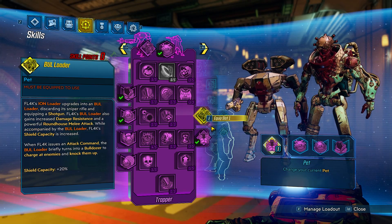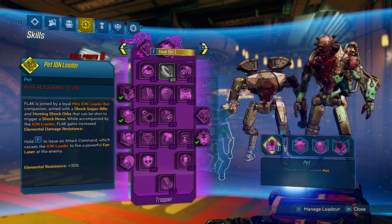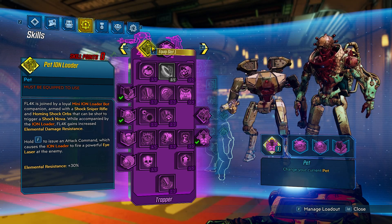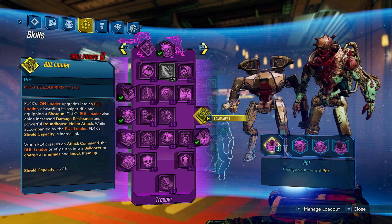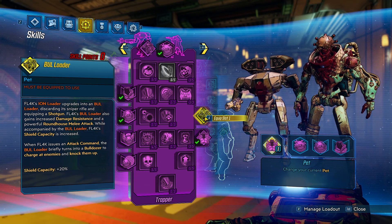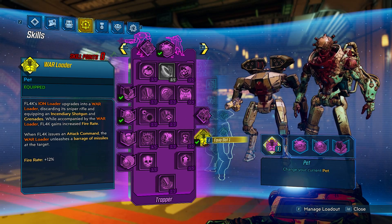Each one of these loaders gives a benefit to Flak. The first one gives elemental resistance - if you're having trouble surviving, this gives you extra shock stuff to help keep your shields topped off. The bull loader gives you shield capacity, which is also handy. And the war loader gives you fire rate.